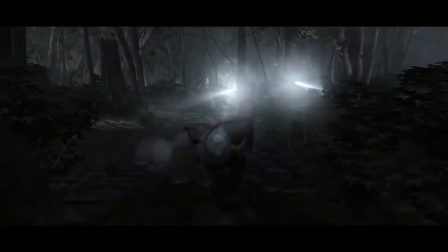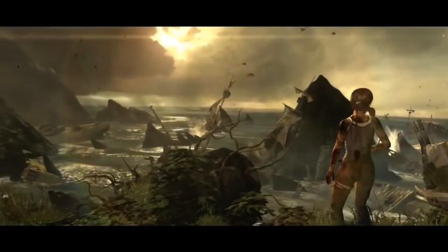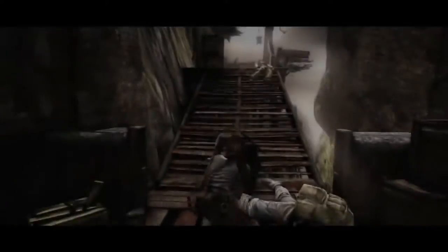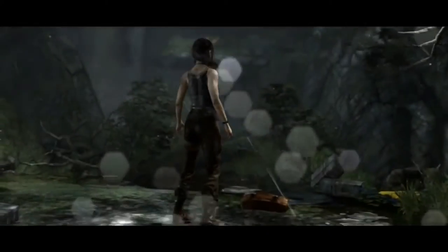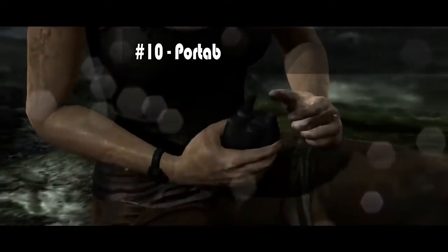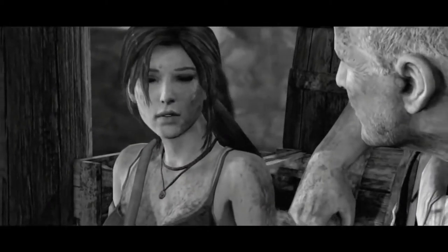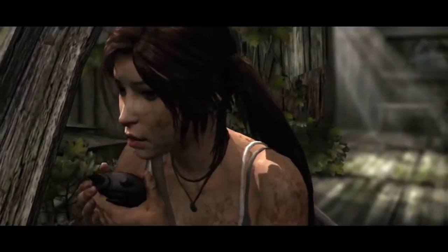This is definitely the biggest stretch on the list, hence it being on the bottom. The Tomb Raider game from 2013 stars Lara Croft as she's shipwrecked on an island in the middle of the Bermuda Triangle with a handful of shipmates. She soon finds that there's a clan of crazy people out for their blood on the island. There's a section in the game where Lara receives a radio that she uses to communicate with Roth, one of her fellow shipwrecked adventurers and also her mentor.